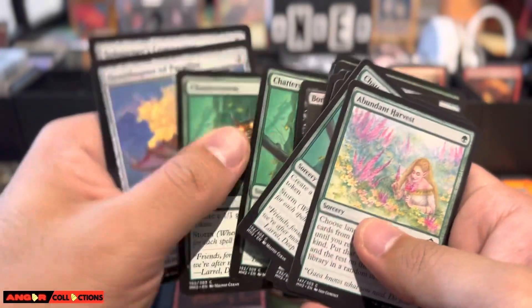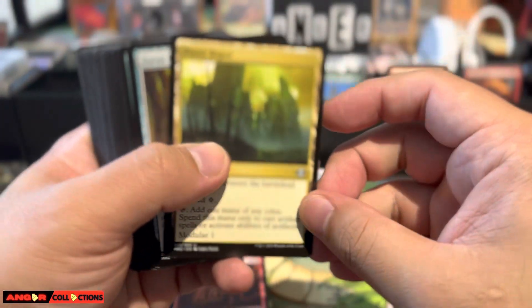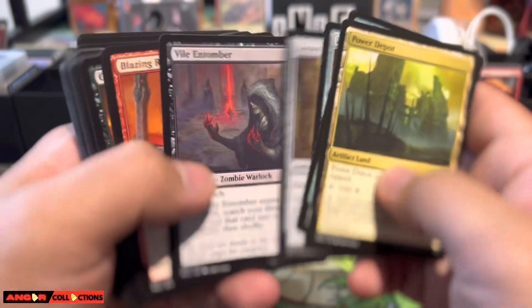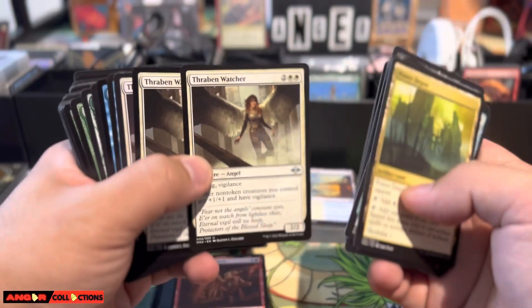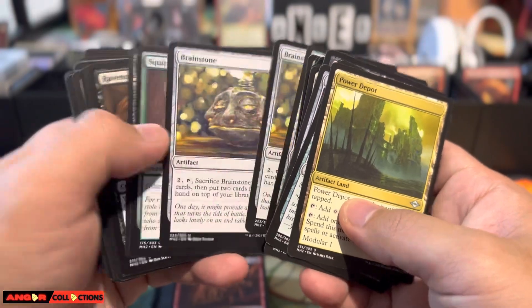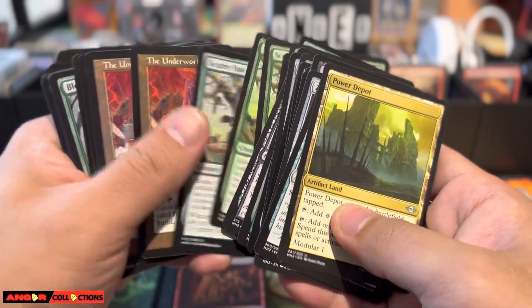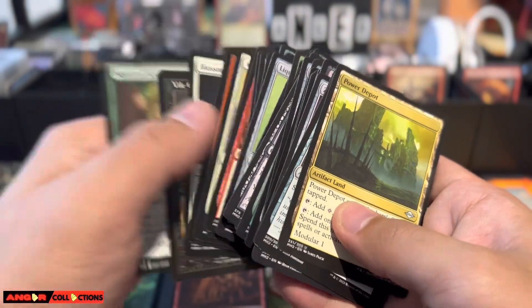I still have some of those in my inventory. Some of these uncommons I did not scan — things like Cauldron Familiar, Timeless Witness. I already have many of these in my inventory, so I know their value. I did not scan these.